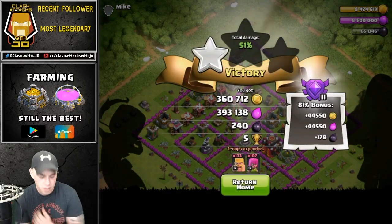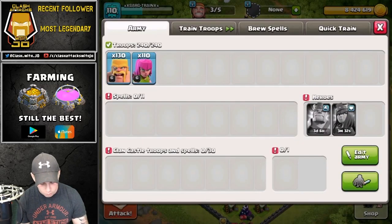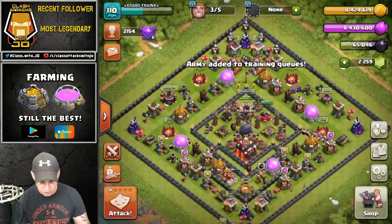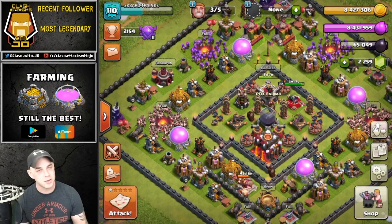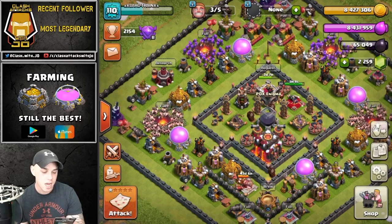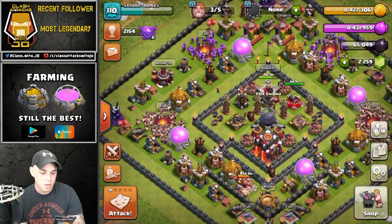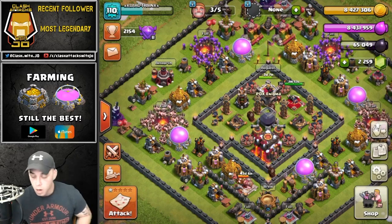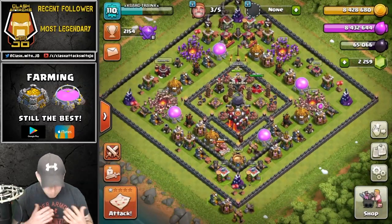I just pulled off 360,000 and 393,000 and I'm town hall 10 on this account, so it's still very challenging. We're maxed out on storages but we're going to make sure we've got one army cooked up and another prepping for the next phase. When I dump all my gold and elixir we can do it again. For you guys who have been viewing for a long time, I do have a Google Play gift card. The first one to redeem this is all you. The code is 83AUOL8MDQ5Q8YMTKFJR. Good luck to the first Google Play owner who redeems that.